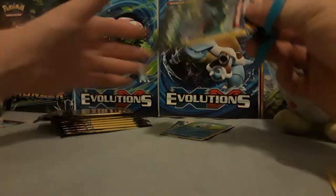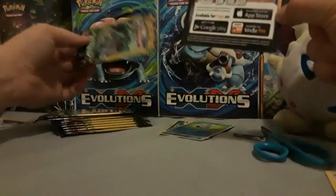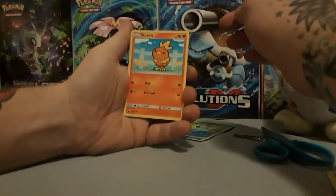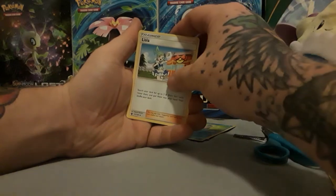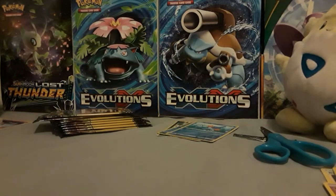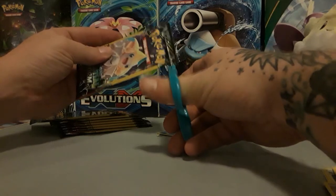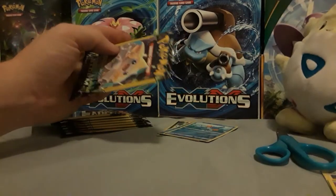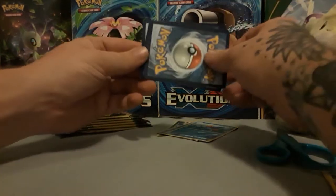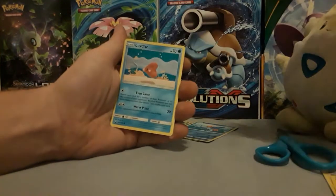On to the next Celestial Storm pack. Rayquaza art. Middle to the back, don't fat-finger the stack. Got a Torchic, a Lizia — I think that's how you say that — and a Reverse Mudkip. Nice. I have a card giveaway going on for a Machamp Break card. Go back to my Ultra Prism video to see the details on how to get entered. Once the channel reaches 100 subscribers, I will pick a winner. We have a Cacnea, a Huntail, and a Love Disc.